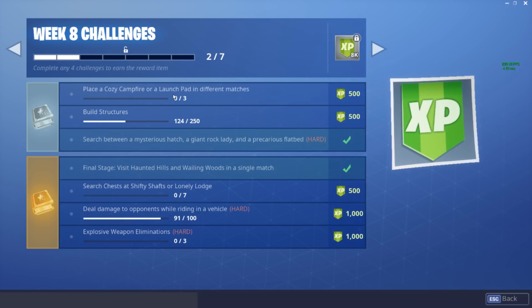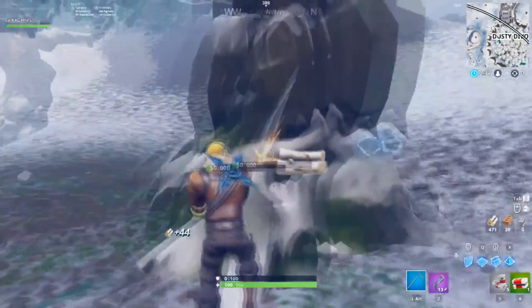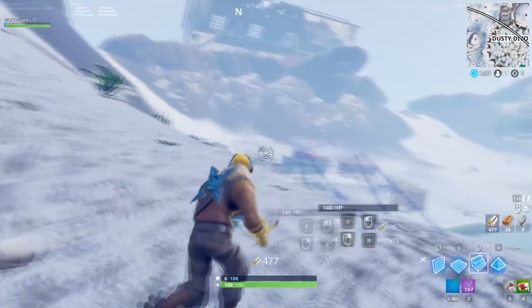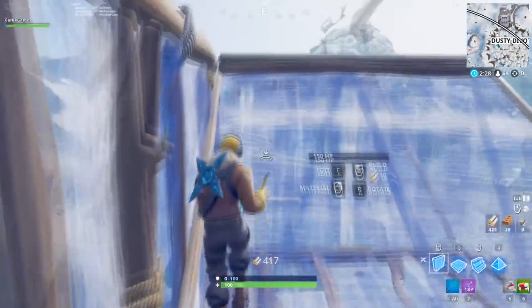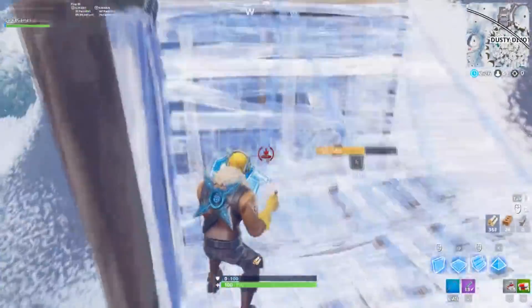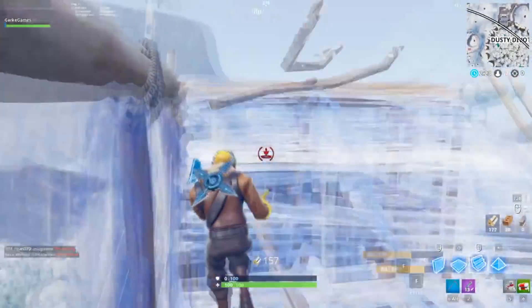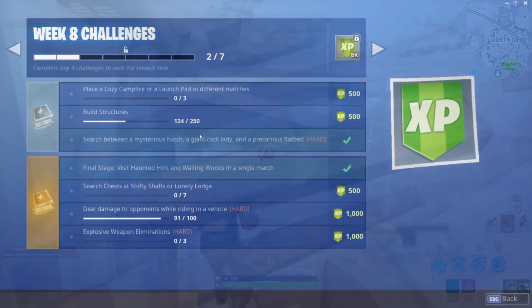The second free battle pass challenge is going to come naturally as you play, but you can get it done really fast if you want. I'd suggest dropping into a game at Lonely Lodge, Wailing Woods, or Dusty Divot — somewhere with a lot of trees where you can get mats quickly. Just do some 90s and you should be able to get this done with no problem.